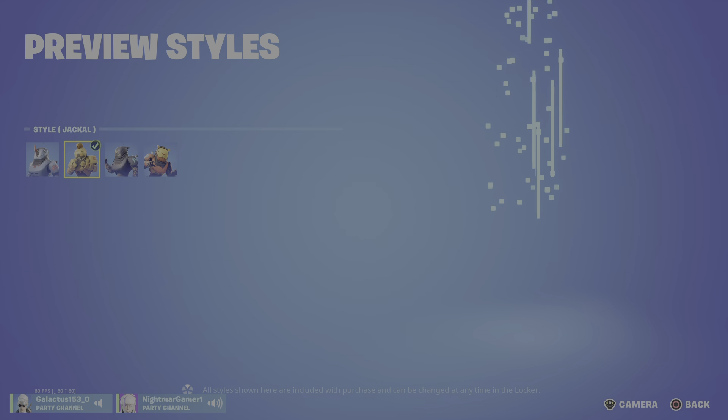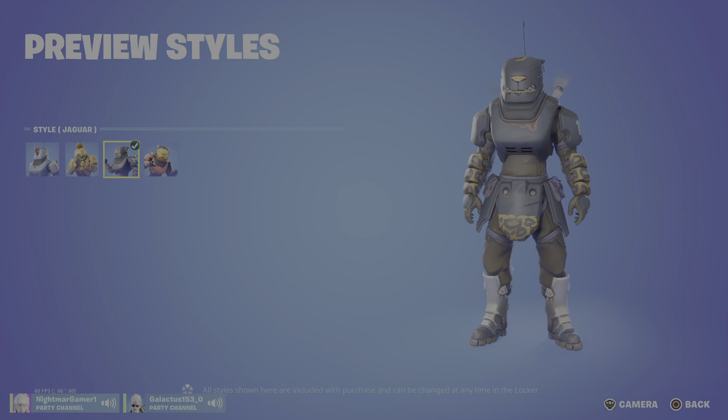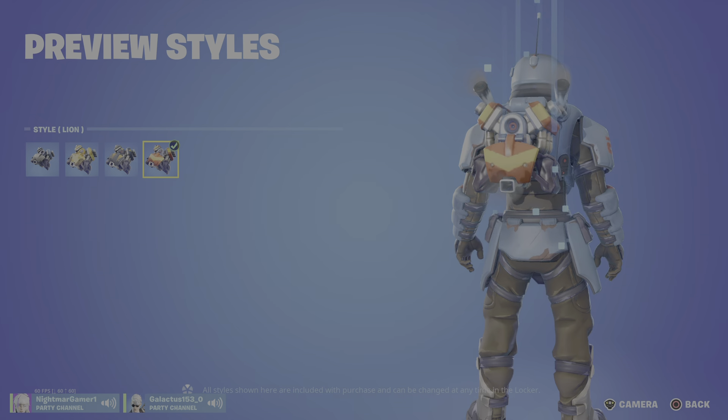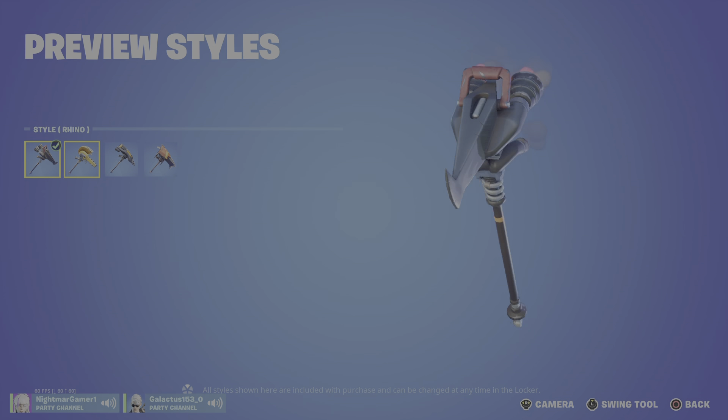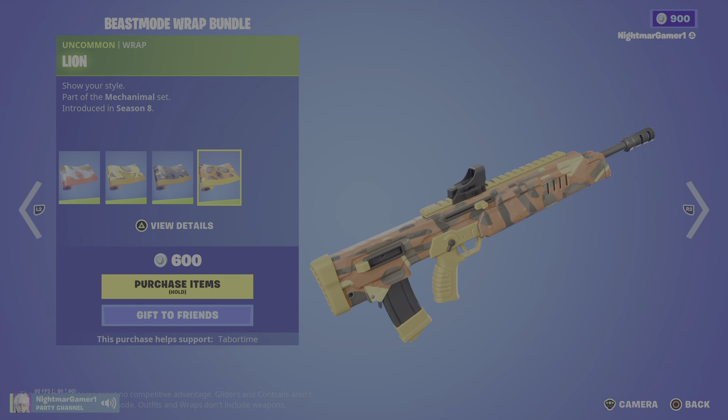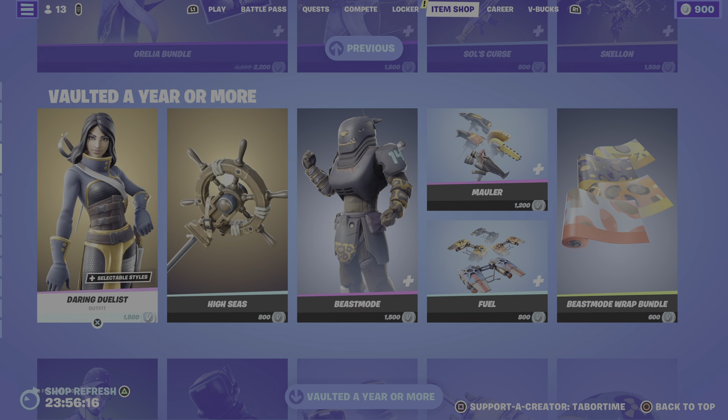I like underrated skins, I really do. But this underrated skin with the V6 back bling — I don't know how I feel about it, honestly. I don't mind the pickaxe. It has different sound effects in each of the versions. Fuel Glider. Jesus Christ, I did not know this set was so big. I actually did not realize it myself. We have Rhino, Jackal, Jaguar, and Lion Wraps. The Lion Wraps actually don't look that bad. That's a lot of stuff.